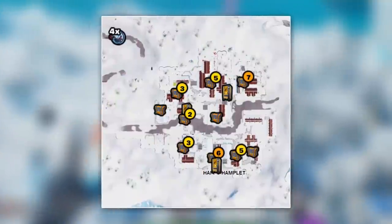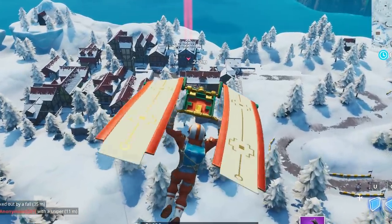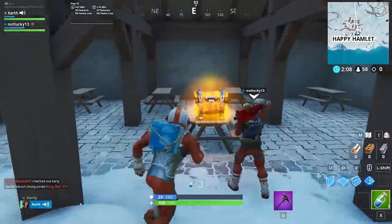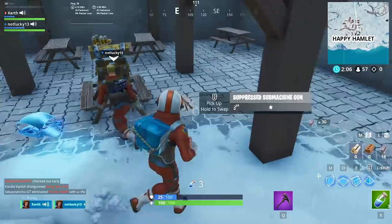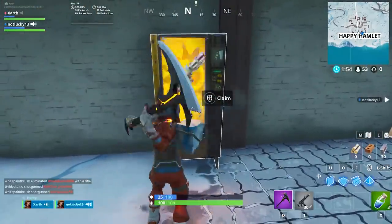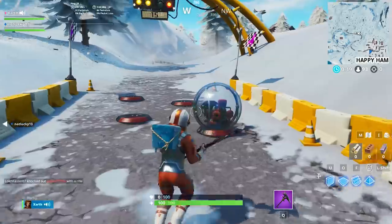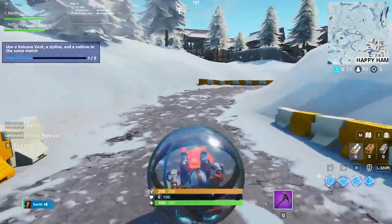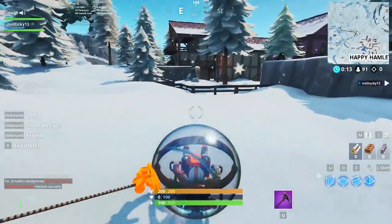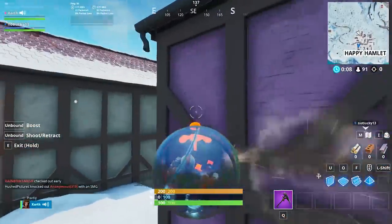With 34 total chest spawns, three vending machines, and a nearby baller spawn, Happy Hamlet is another fantastic drop location in Season 8. With the sheer amount of loot available, it's pretty easy to end up with a nearly complete kit if you land here. Metal will be the hardest to farm, and you'll likely need to find somewhere outside the town to reach max material. It's a good idea to land and secure ballers at either the nearby racetrack or the expedition camp before you start looting the town, but if no players are going for them at the start, you probably have some time to get items first.